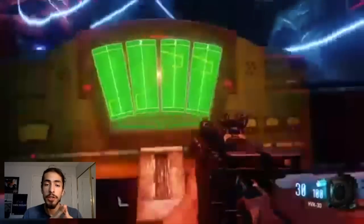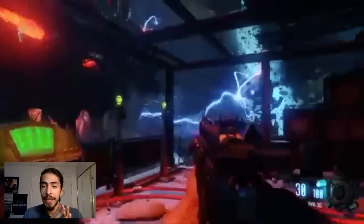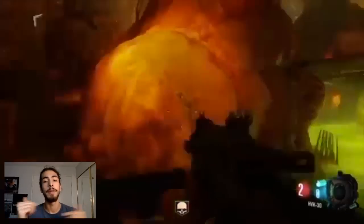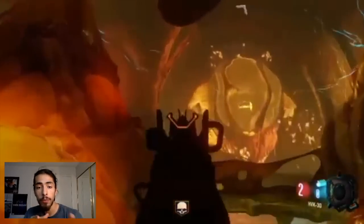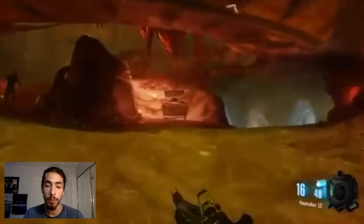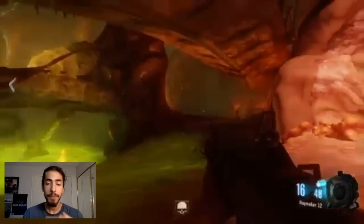Once the beast is shocked, it's gonna be rotated and the wall is going to rise so you can gain access to the pack-a-punch. Now there's gonna be a heart connected to three arteries — just go ahead and shoot all three arteries, and that's gonna drop the pack-a-punch right below the heart. And that's how you pack-a-punch!